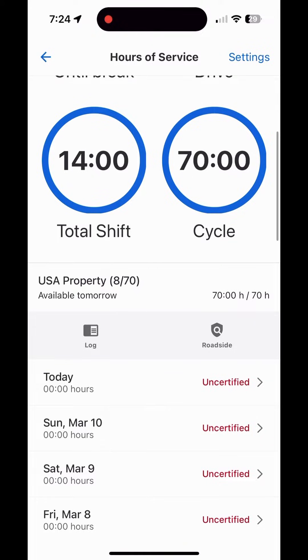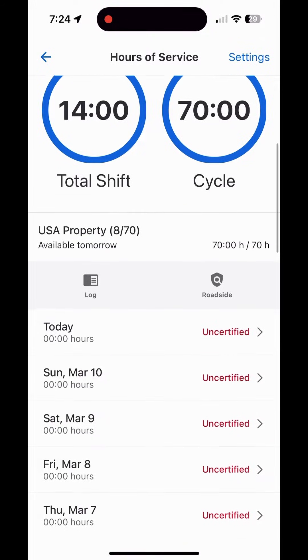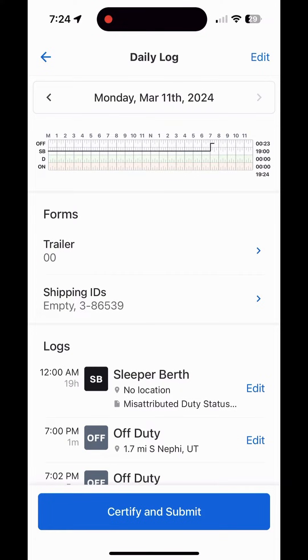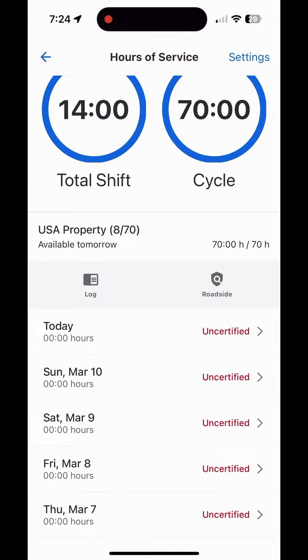The next thing down is 'available tomorrow.' This is just telling you how many hours you'll get back tomorrow if you're running on your recap. So if you're running recap, watch for that. Below that there's a log button — all that does is take you to today's log, which we'll get to in a little bit.